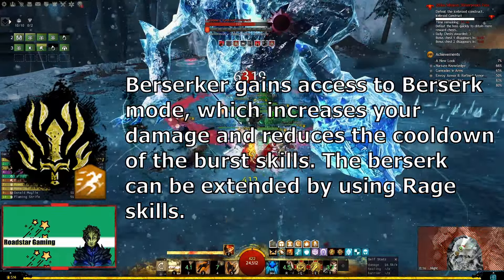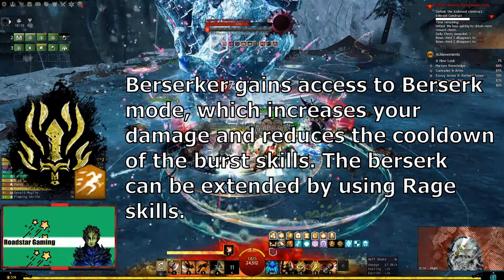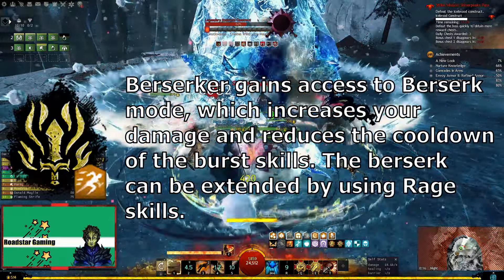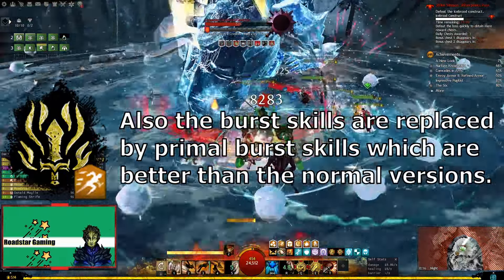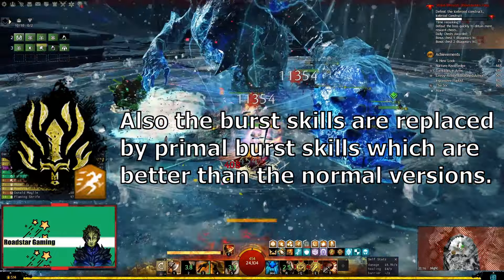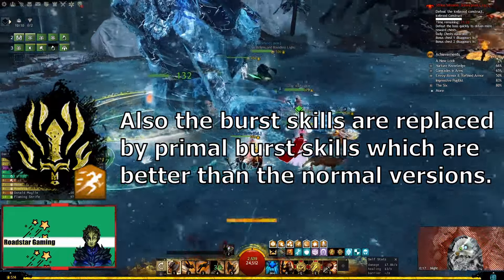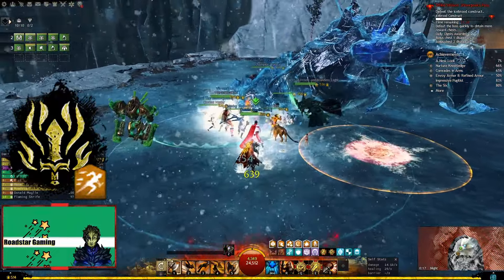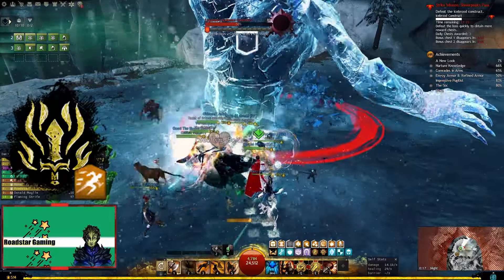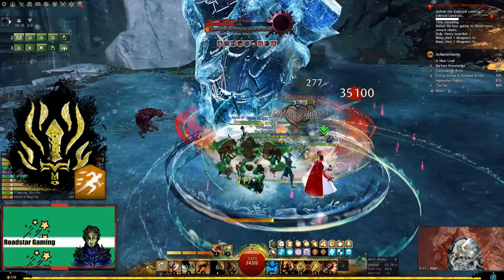Berserkers gain access to Berserk mode, which is added as F2 on your skill bar. In this mode you will do a lot more damage and your normal burst skills are replaced by primal burst skills, which are even more powerful and have a reduced cooldown, so you can use them every time you refill the adrenaline bar. This mode is limited but you can extend it by using rage skills. The playstyle for this class is very active — you will be using your burst skills a lot for any type of build.